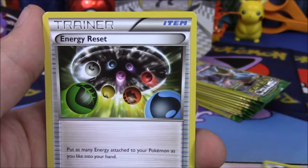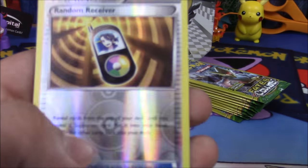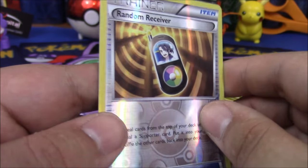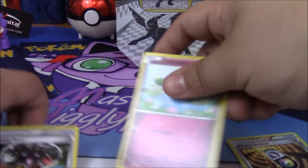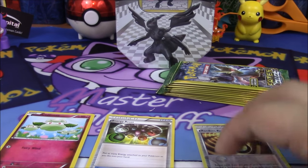We got Cottonee, energy reset, and our first reverse holo which is really cool because it is a full holo — the holo goes throughout the entire card. These are misprinted by the Pokémon Company, not officially, but they are kind of cool to pull.